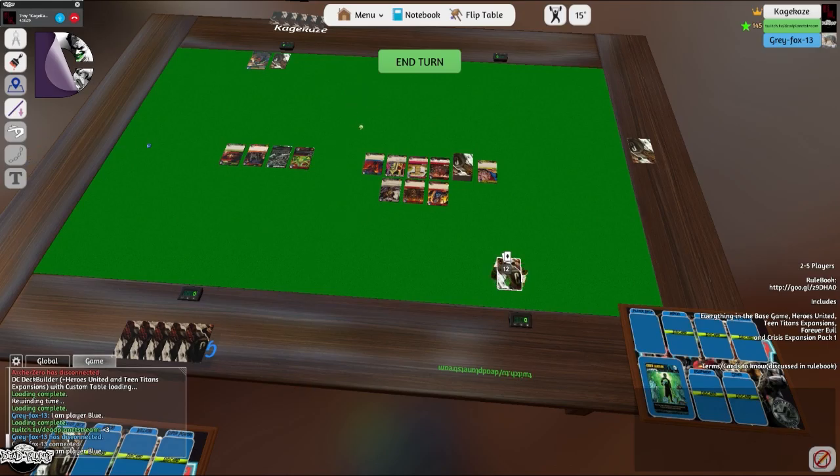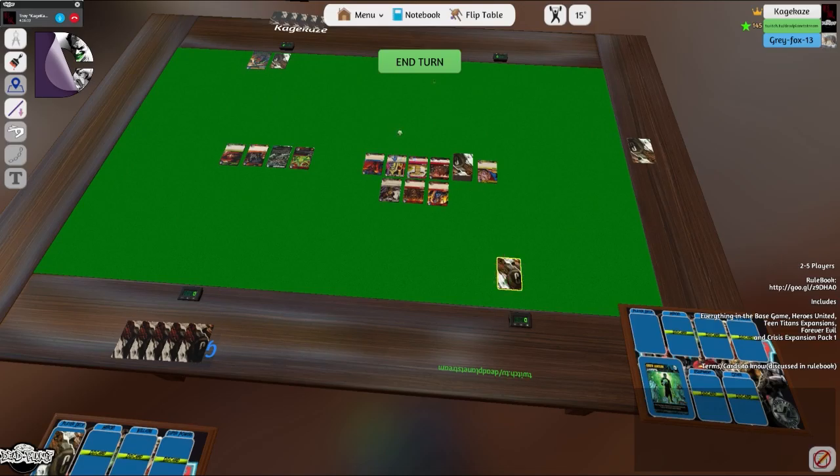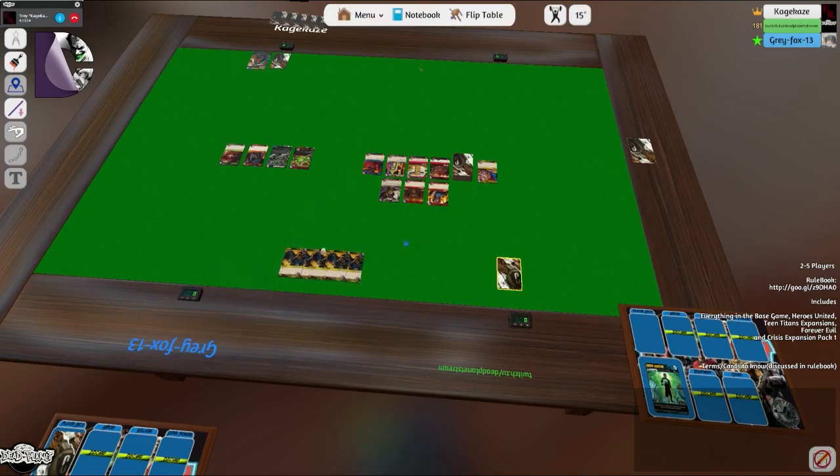End of my turn, so I shuffle up again. I'll add a card to the lineup — the Nth Metal. Welcome back Gray. It's your turn — you couldn't afford Robin so you had to get the Batmobile. That man chose the Batmobile over Robin and left Robin for Dead. Robin's just there bleeding out.